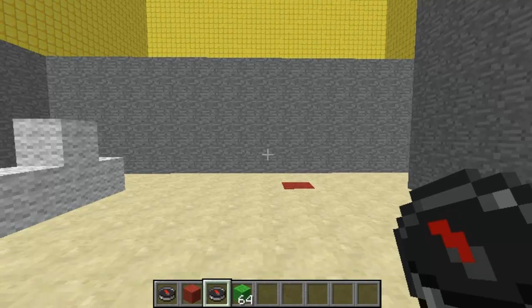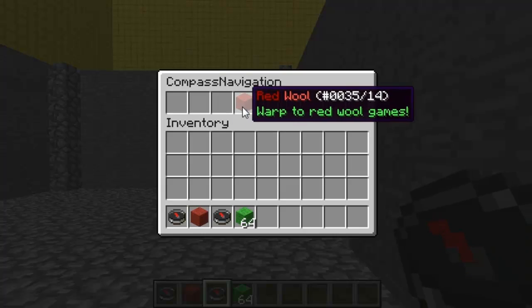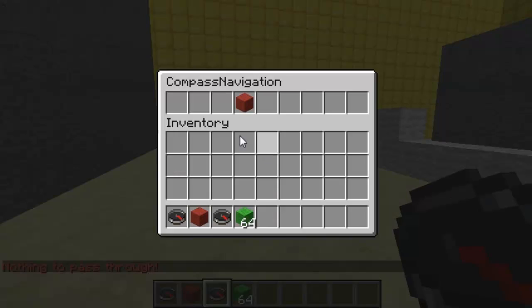Hey guys, welcome. This video is on the plugin Compass Navigation — it's just like it is on the Hypixel server. You right-click with the compass and it comes up with this menu, then you just click on it and it will teleport you to the block.